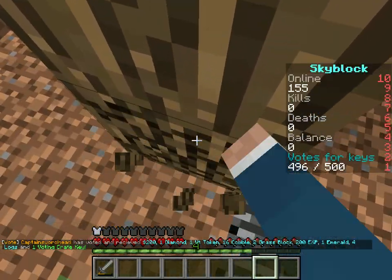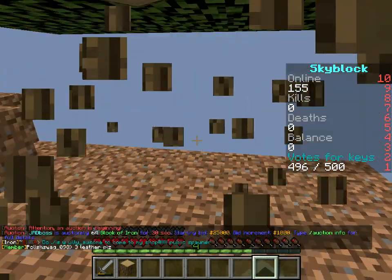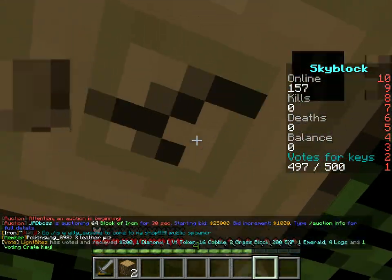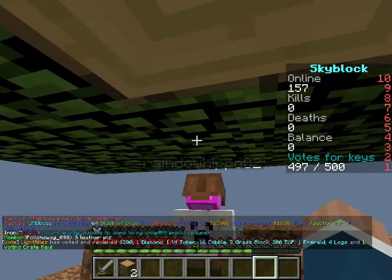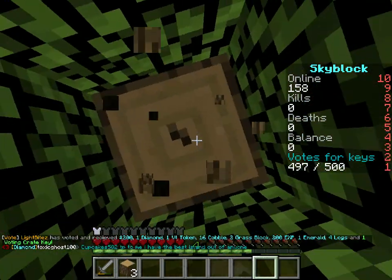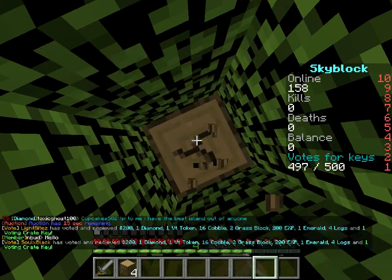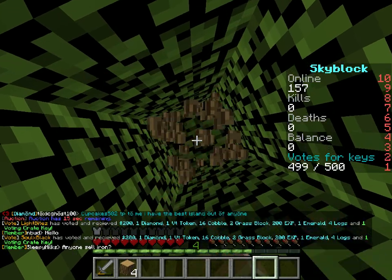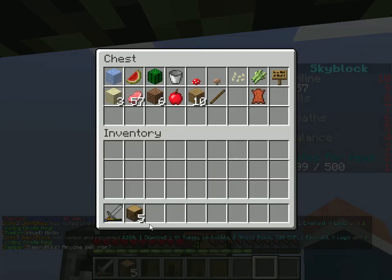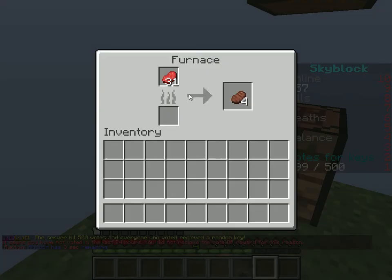Once I make this platform, we're mining out all this dirt. That means we're going to somehow have to move the cobblestone generator. All I need to do is pick up the lava, set it down on the side of the cobble and pick up the water and set it down somewhere. We're actually doing pretty good already.